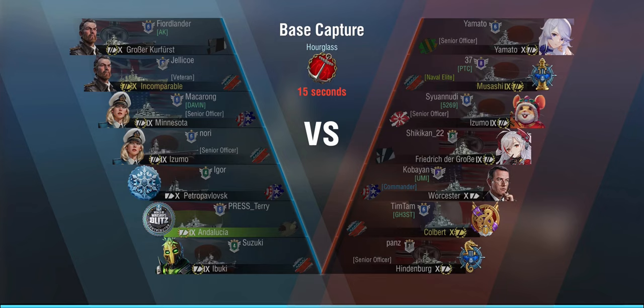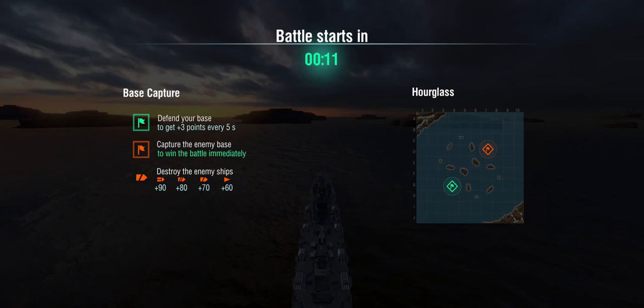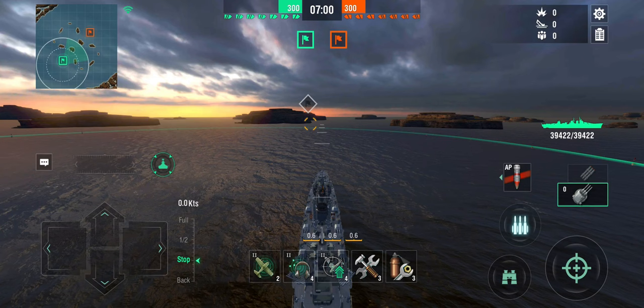So this is tier 9, and obviously we're going to get into a tier 10 game. We are facing Yamato, Musashi, Izumo, Freddy, Worcester, Colbert and Hindenburg on Hourglass, base capture mode — no destroyers, no carriers, just battleships and cruisers. I'd probably rather play the Petro Pavlovsk than this thing, which should tell you a little bit.